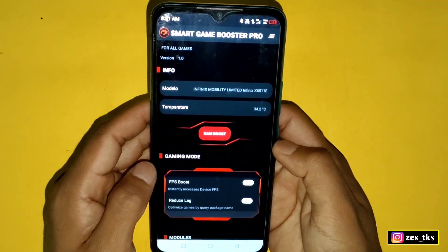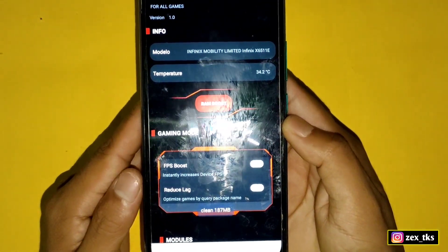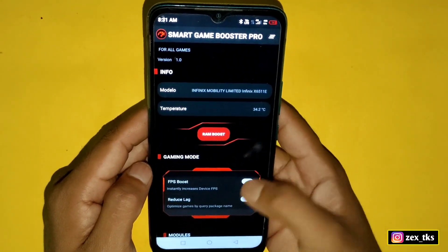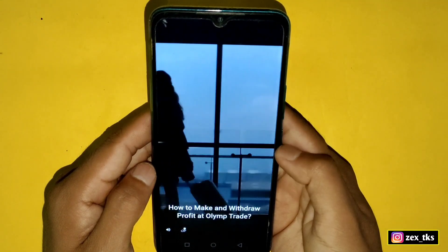Simply tap on the Rambo tweak and it will clear your cache and close background processes to increase RAM space. Here you can see a notification of cleared RAM. Next is the FPS Boost — it will instantly increase your FPS while playing games, so you must enable this tweak.